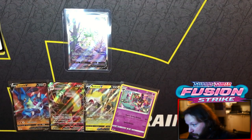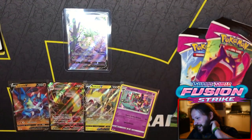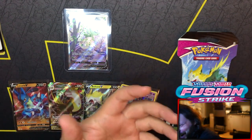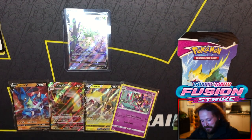You got the Volcanion V into its VMAX with a Lucario V - nothing wrong with these at all. I was gonna say I was finished but I actually don't know if there's eight packs or ten packs in an ETB. Did you get more? I actually have just two more packs - usually ETBs have 10, so we're gonna finish this off.